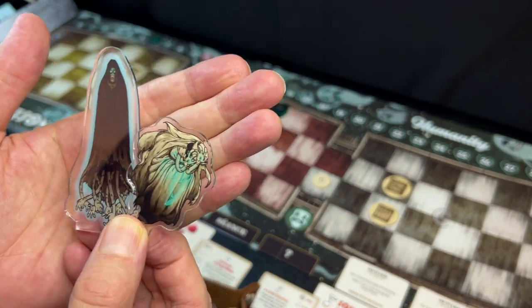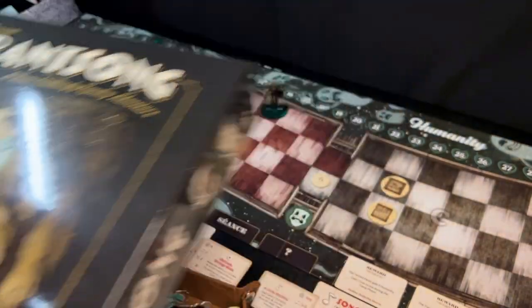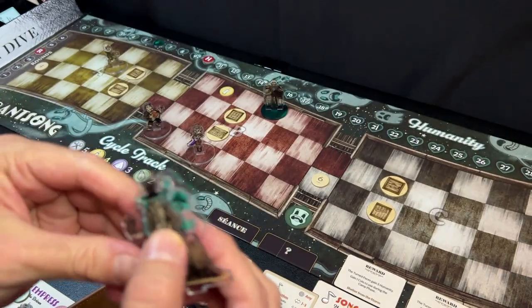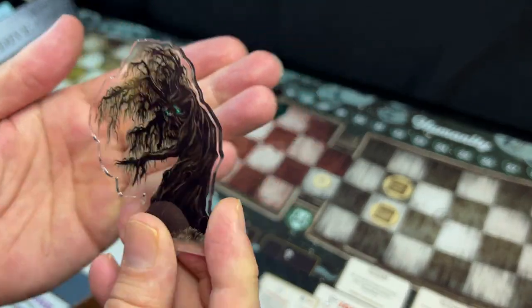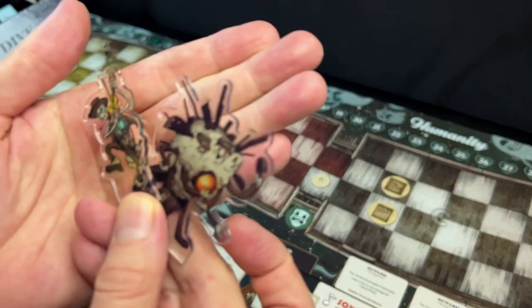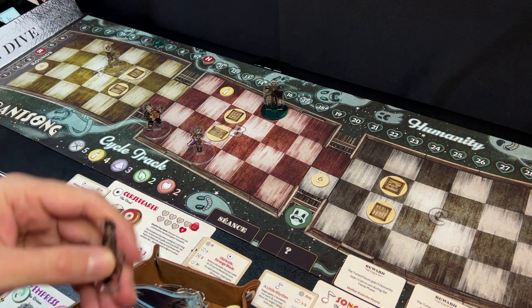Vagrant Song uses acrylic standees rather than minis, and I really like these a lot. I would still prefer cardboard just because I'm trying to limit the amount of plastic I'm responsible for in the world, but I appreciate these a lot more than minis. The box is pretty small and thin — it doesn't take up a ton of room. You just put these in plastic bags and they save a lot of room. Some of them are sufficiently creepy, especially for being cartoony 2D pieces of plastic. I really like the look and feel.